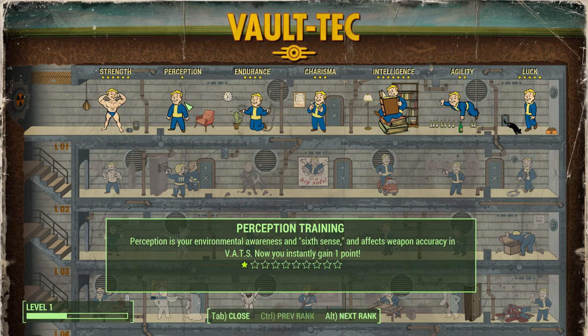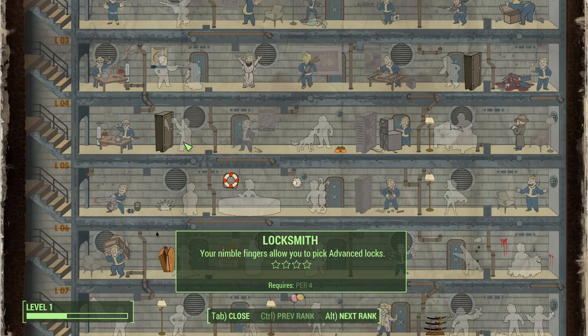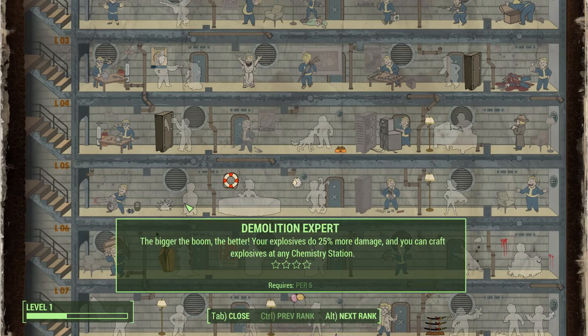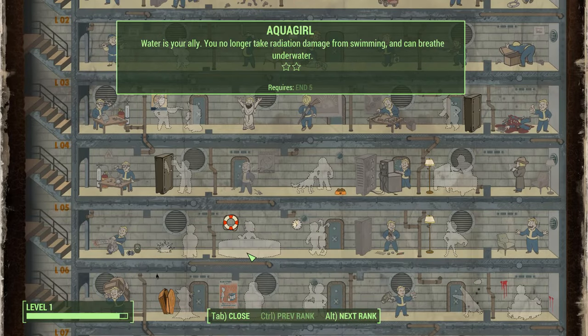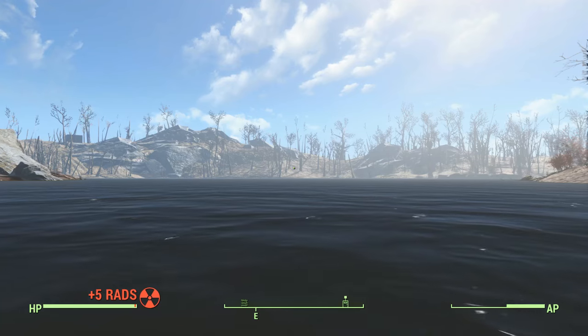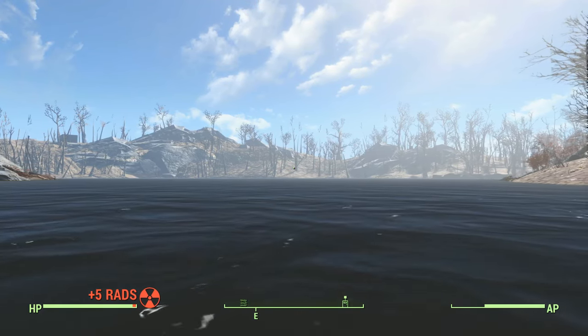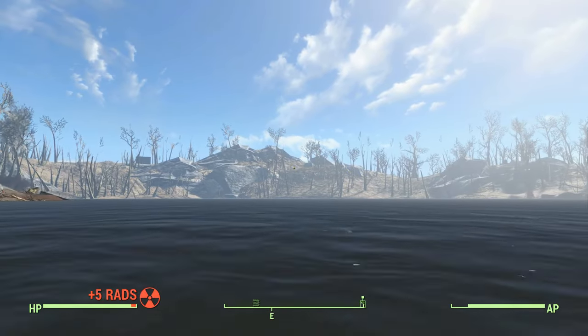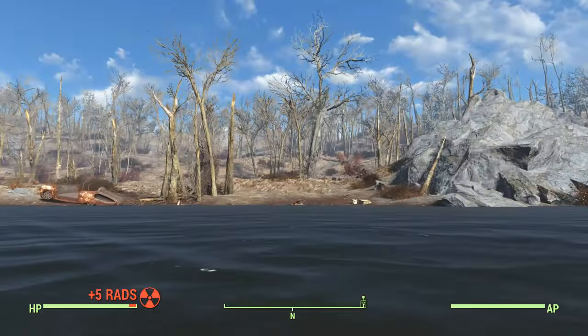Although I'm not putting any points on Perception at this time, there are some great perks here like Locksmith or Demolition Expert. You'd want to get these perks at some point later. Next we put 4 points on Endurance, plus an additional point I'm going to get later when I pick up the Your Special book, and that will get us to Aqua Girl. This is a must-have because you take no radiation damage in water, and we avoid using Rad-Away and Rad-X, which brings illness or weakness to your stats that can raise the likelihood of infections and other nasty debuffs.